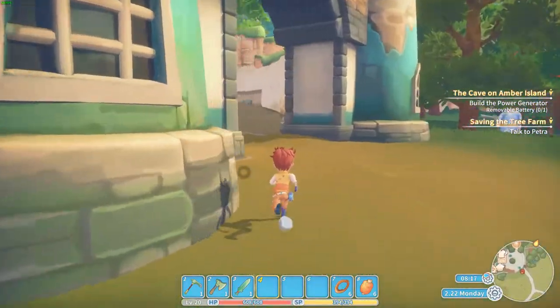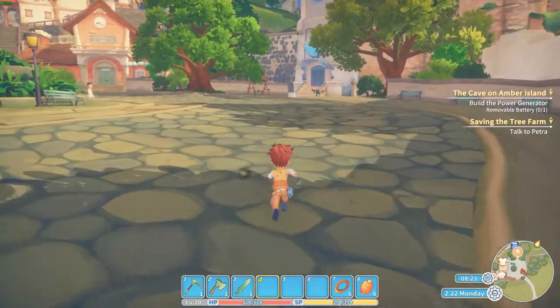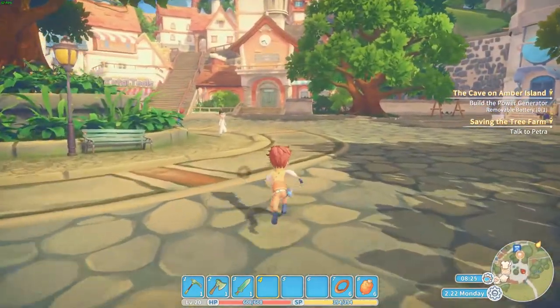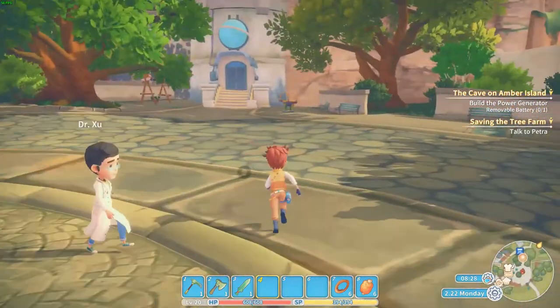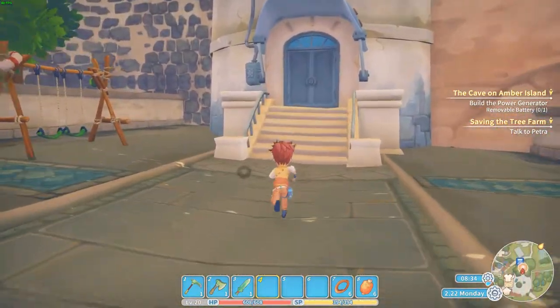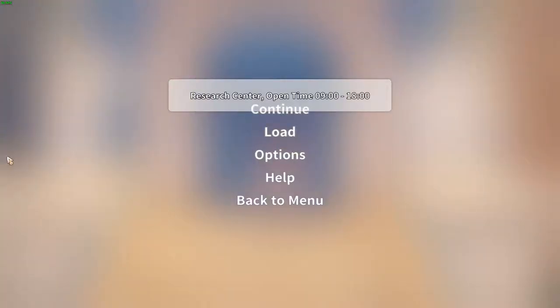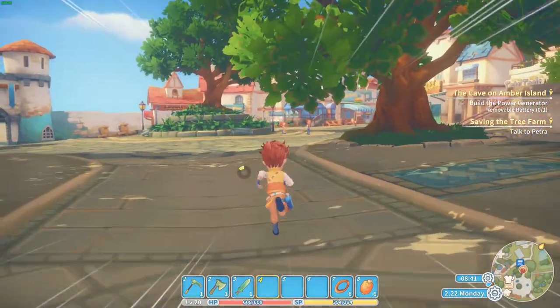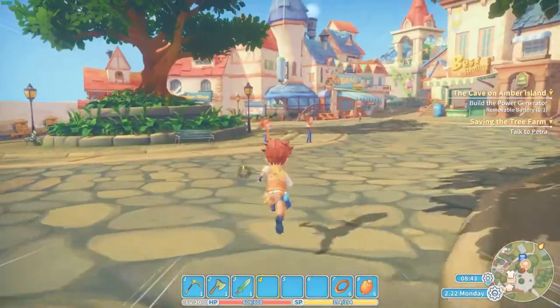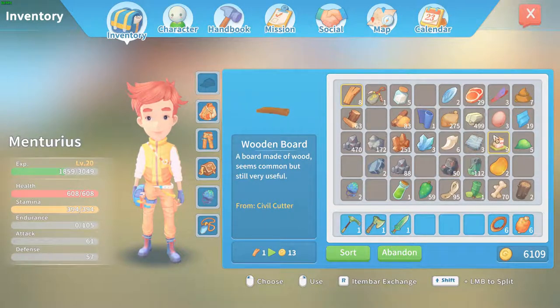After we've fixed the tree farm I would love to finish that power generator, and I already know that the spring we need for that is in the second room. I guess we're a bit too early. I did expect that, so let's do some socializing. I could have made a better sword in the meantime.